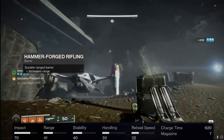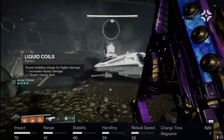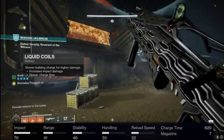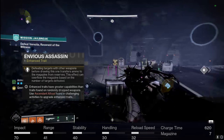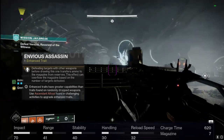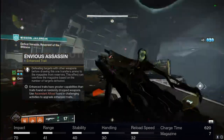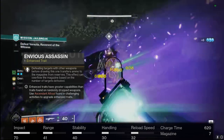Like I said for the PvP roll, we're going to be using Liquid Coils in this one as well, giving us that increase in damage stacking it up to 70 with a decrease in charge time — but it doesn't matter because we're hitting very hard with this gun, and with that masterwork we're down to 620 anyway. Next up is our first enhanced perk: Envious Assassin, one of the reasons this roll is so good. This is easily one of my favorite perks that came out with Lightfall and I've been throwing it on a lot of my weapons.